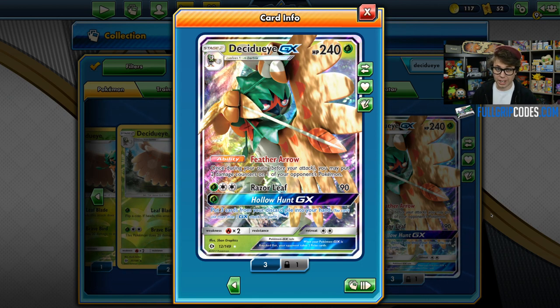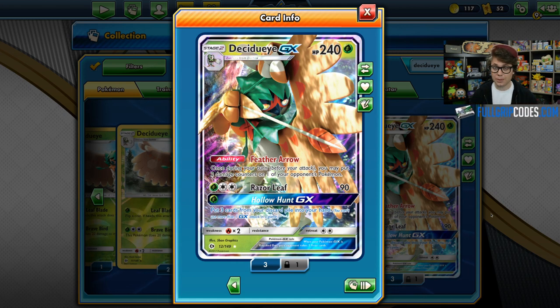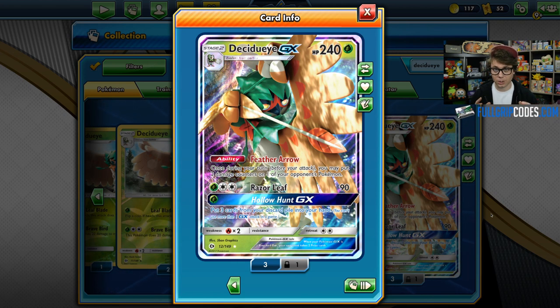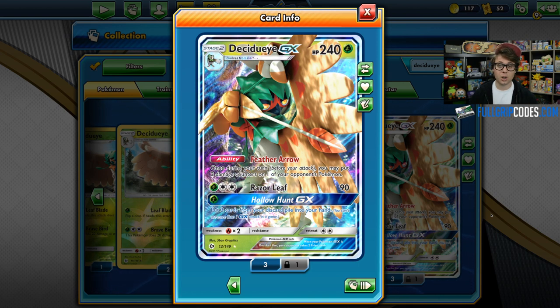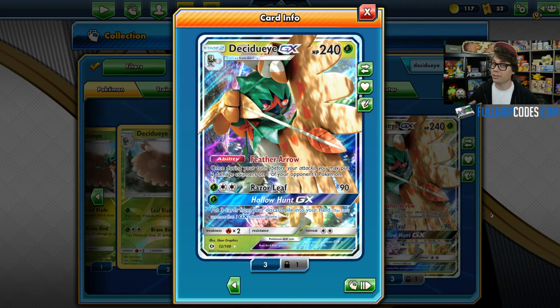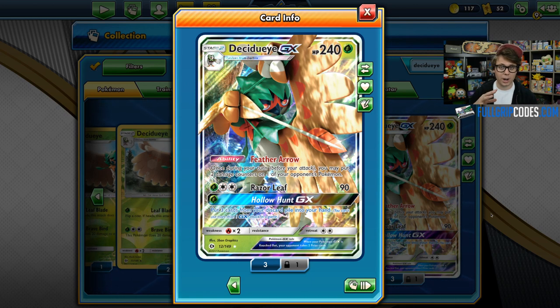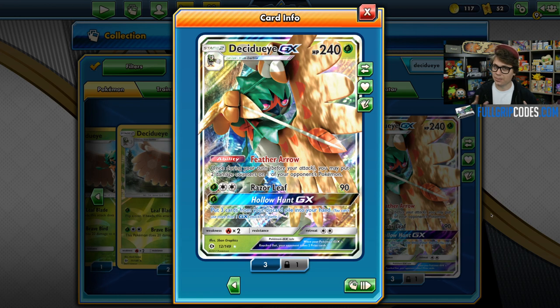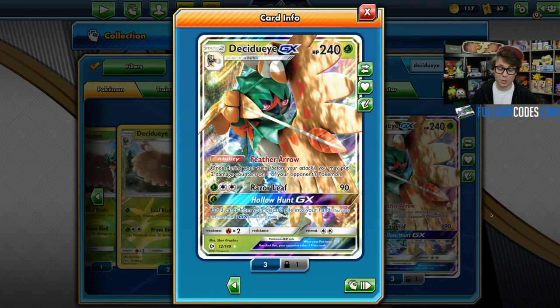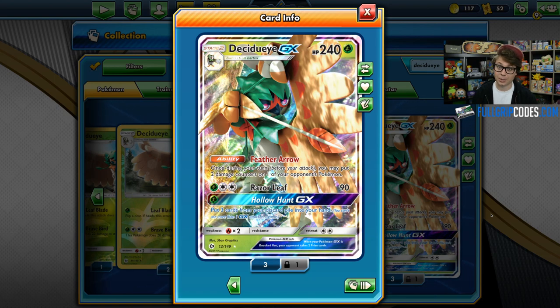The backbone of this deck is Decidueye GX. With Forest of Giant Plants, Decidueye GX can be evolved up on the first turn of the game. Different from the Vileplume version, this Alolan Ninetales GX version of the deck does not play any item lock, just focuses on getting as many Decidueye GX into play as possible — often three or even four. With Alolan Ninetales GX, damage counters are flying all over the board wherever you want to place them. It's a very challenging deck to play against and a super uphill matchup for Drampa GX Zoroark. Let's get into the gameplay.